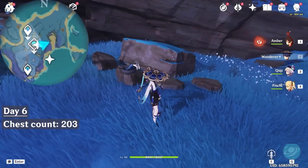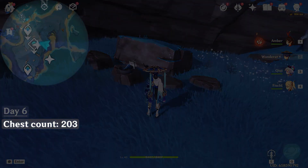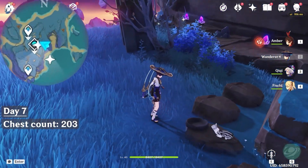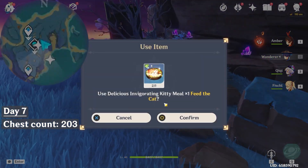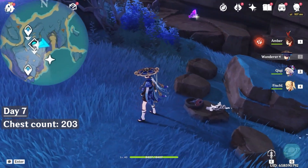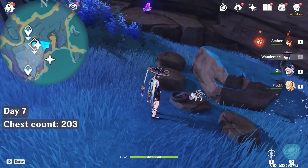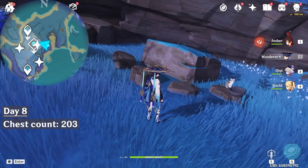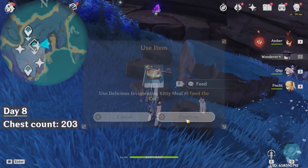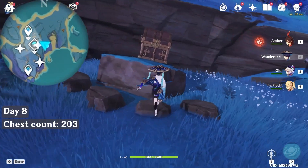Basically we are going to repeat this process for 4 days. In day 7, the cat is sitting on the third rock, so let's place another portion. Finally, in day 8, let's place the last portion. And a chest will appear. At the same time, you will also get an achievement — 'A Cat's Gift.'